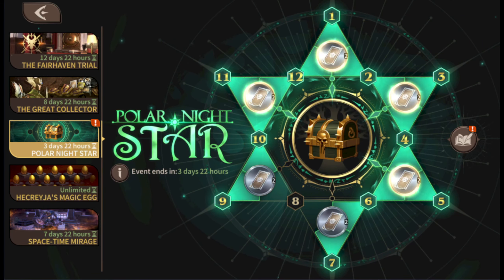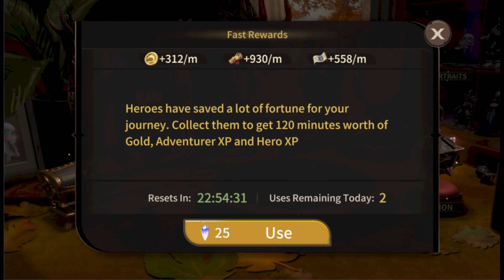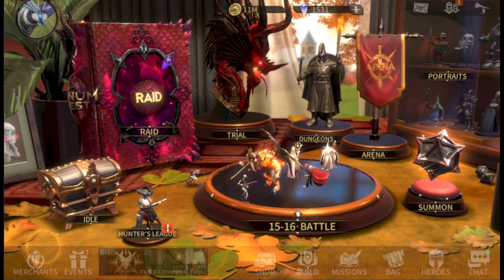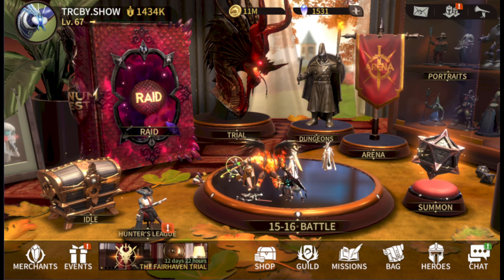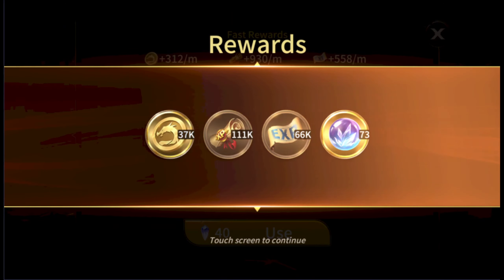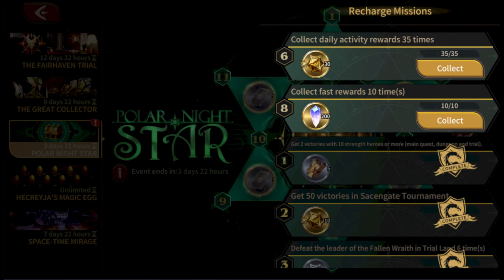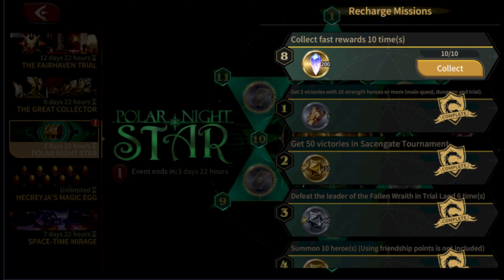Welcome back to the TrcBy show. Today we're doing Magnum Quest and I'm going to spend some dragon shards to finish up the Polar Night Star event early, even though we have three days and 22 hours left. I'm just itching to get the reward. It'll cost you 25 dragon shards initially, then bumps up to like 40 afterwards. Let's just do it.